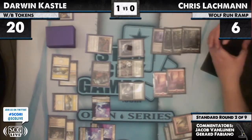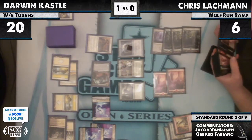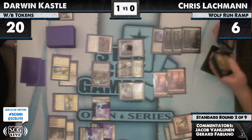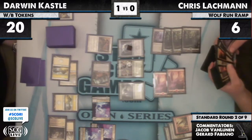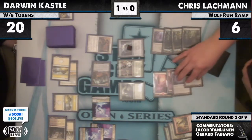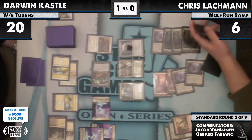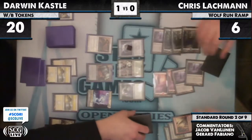Lachman will probably fetch a Nexus and Wolf Run — that's my guess — with Bonfire of the Damned on the bottom of his library. It's good that he shuffled. Would you get Wolf Run and Nexus, or just Nexus, Nexus? I think I'd get Wolf Run and Nexus. It doesn't really matter. So far I agreed with both players' plays for the most part.